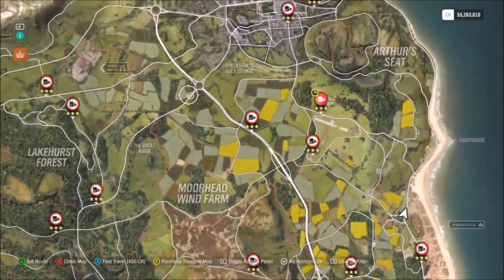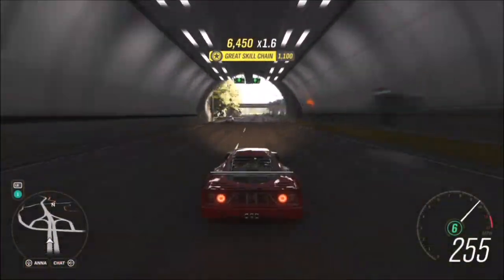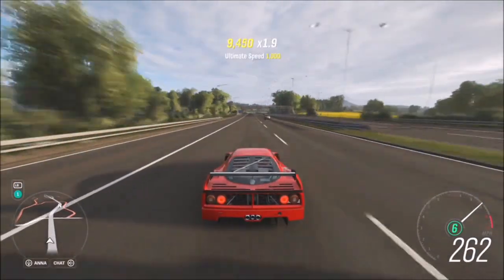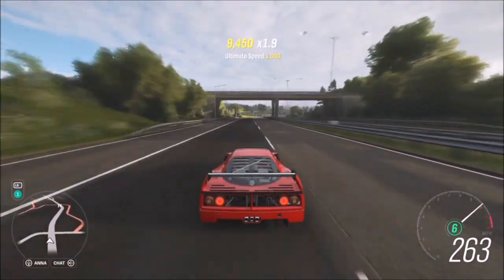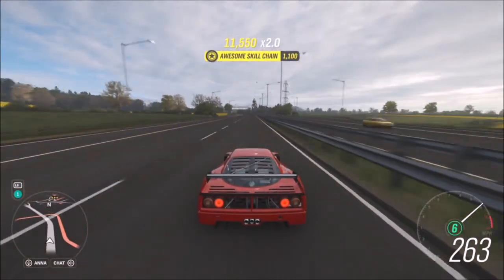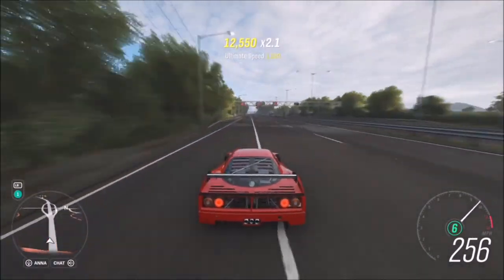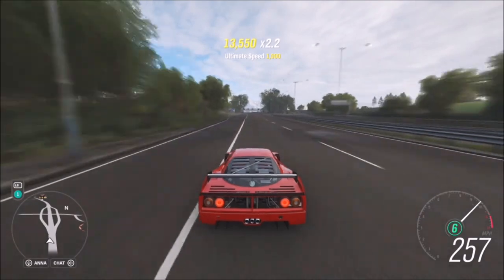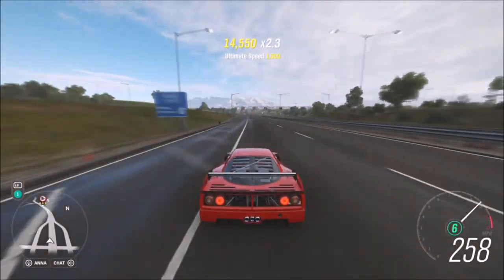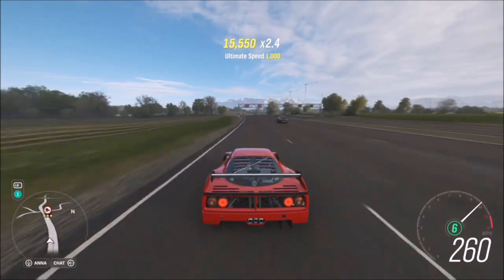The next challenge is to get 25 ultimate speed skills in your Ferrari F40 Competition. An ultimate speed skill is basically a speed skill above 200 miles an hour, which using this tune will be no problem at all. All you have to do is a couple of runs up and down the motorway and you will have it in no time — you can get about 10 to 16 ultimate speed skills in just one run of the motorway, so it's very quick and easy.